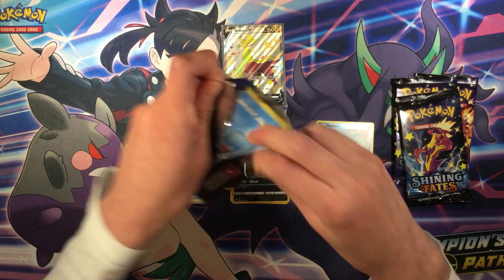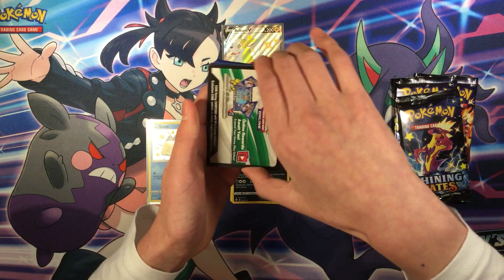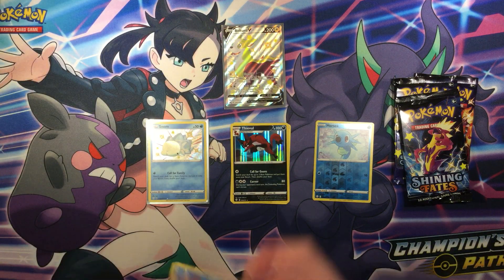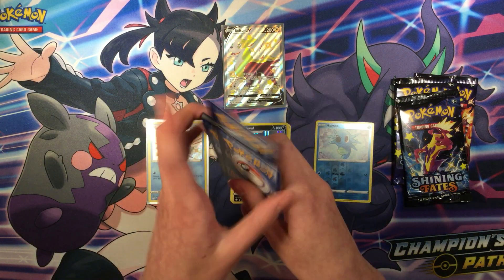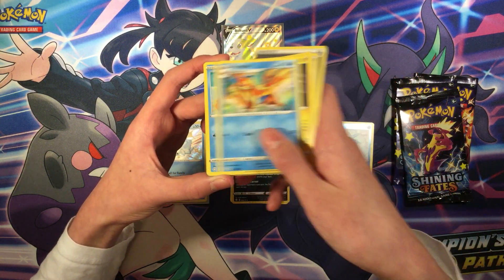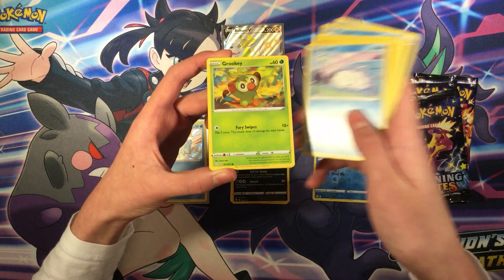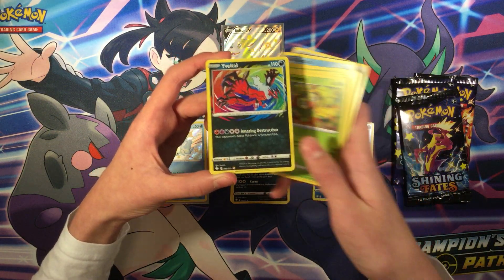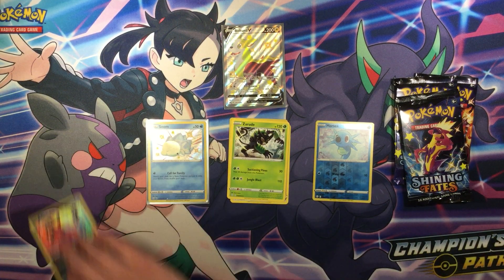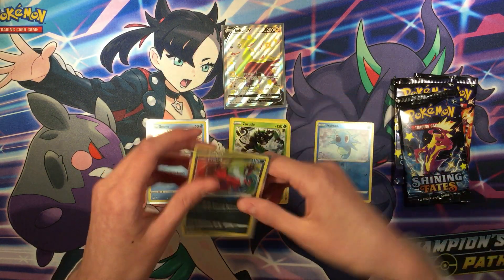Okay, next booster pack. Here's the code. For the front: Metal energy, Rush the Shield, Rotom, Floatso, Rowlet, Trapich, Storm, Grookey, Yveltal, Amazing Rare, and Zarrud Regular Rare. So let's leave that up.